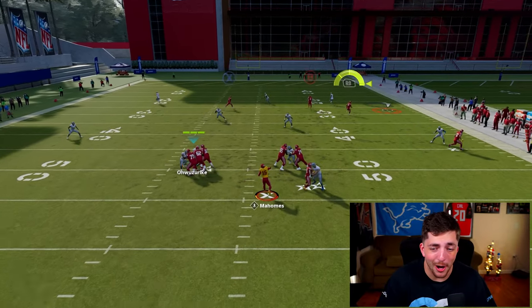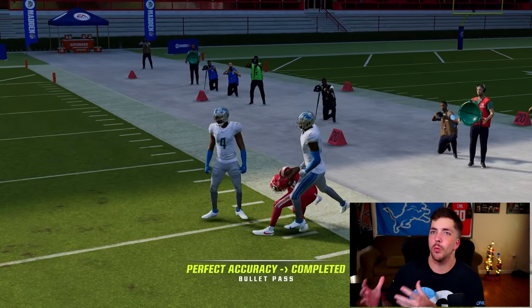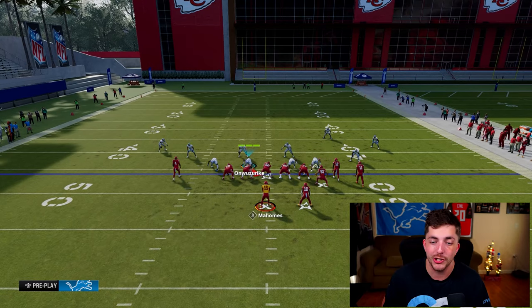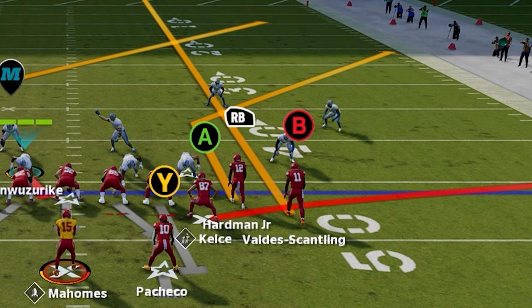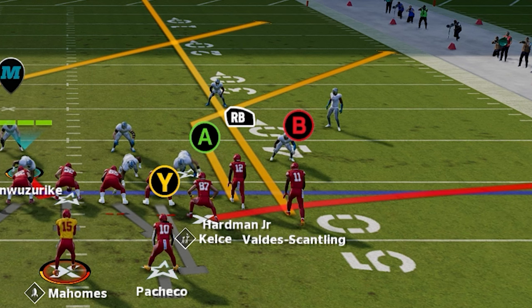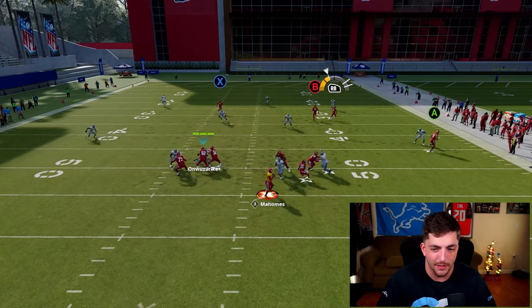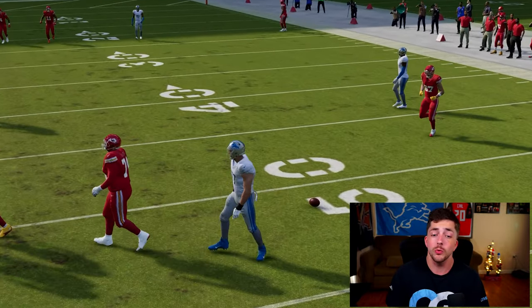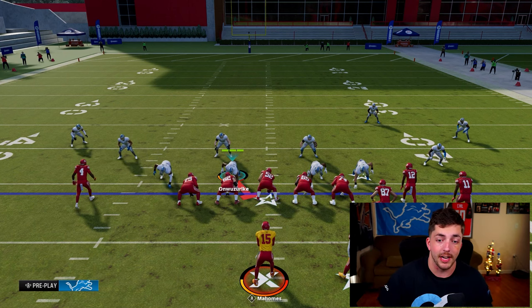This route right here is the bane of any Madden player's existence on defense. It's a corner route and people seem to want to use them on huge crucial downs, like third down, fourth down when they need a big chunk play. They feel like they're impossible to defend a lot of times. You can see this route combo right here — Hardman's on the corner route — and it just gets to an area of the field where it's so hard to throw, and it develops pretty fast. There are a few ways I want to show you guys how to defend this.